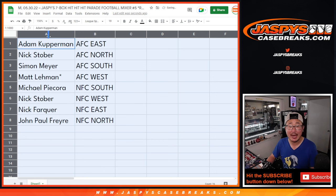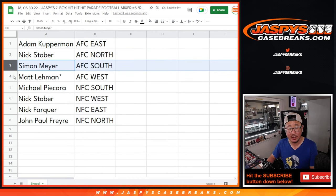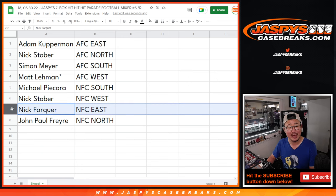All right — Adam, you have the AFC East. Nick with the AFC North. Simon, AFC South. Matt, Last Spot Mojo, AFC West. Michael with the NFC South. Nick S with the NFC West. Nick F with NFC East. John with the NFC North.